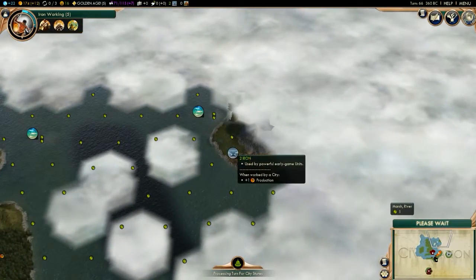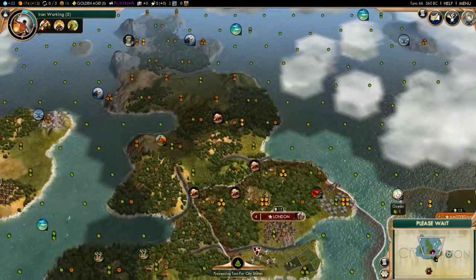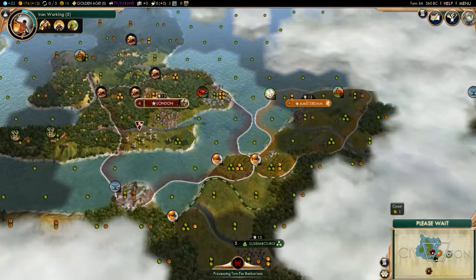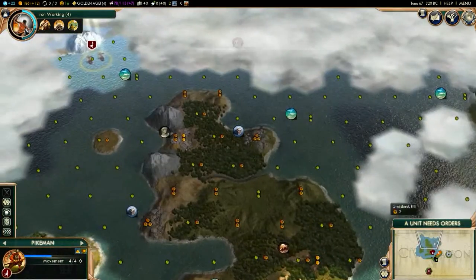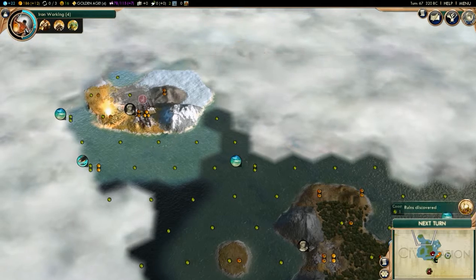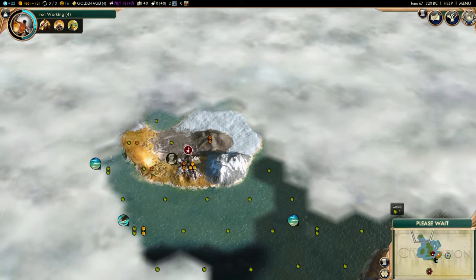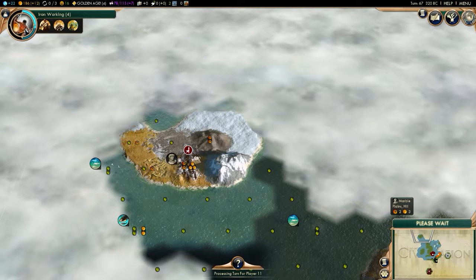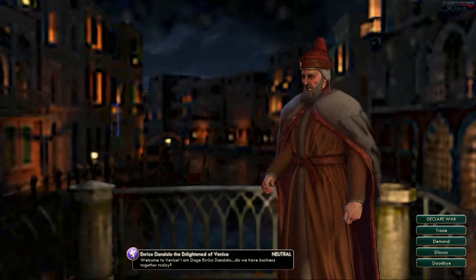There's more iron over here. Ancient ruins — hell yes! That'd be really nice if I got advanced weapons again. What does the pikeman upgrade to though? I don't remember.